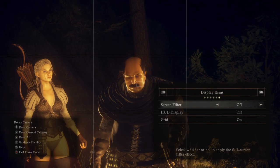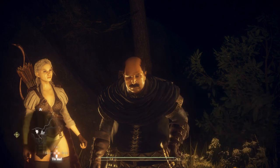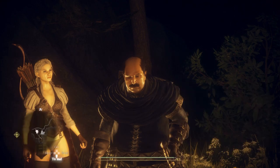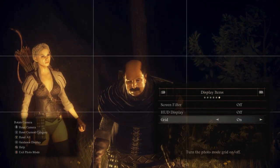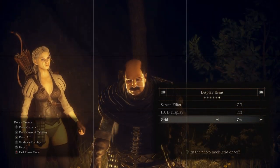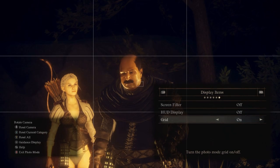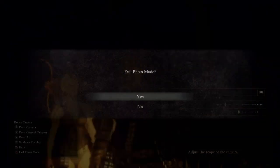The last tab: Display Items. There's screen filter on or off — I'm not sure what that does, maybe something unlocks later. HUD display: you can have your HUD, but I don't really recommend it because it's ugly and makes it look like a plain screenshot. Then there's the grid, which you can toggle on and off. I like to use the grid because it's good for measuring eye line — you can balance characters to the grid lines.